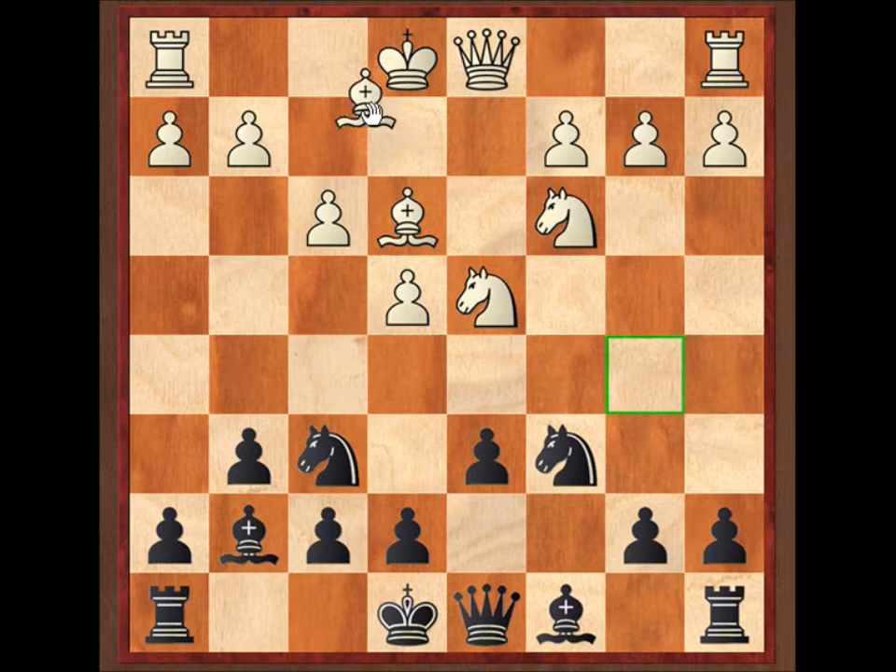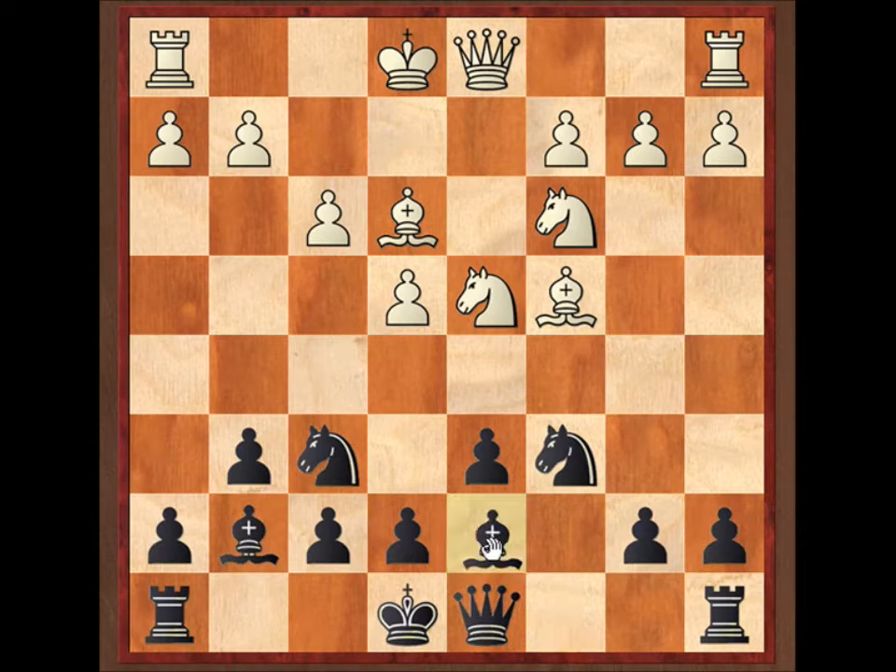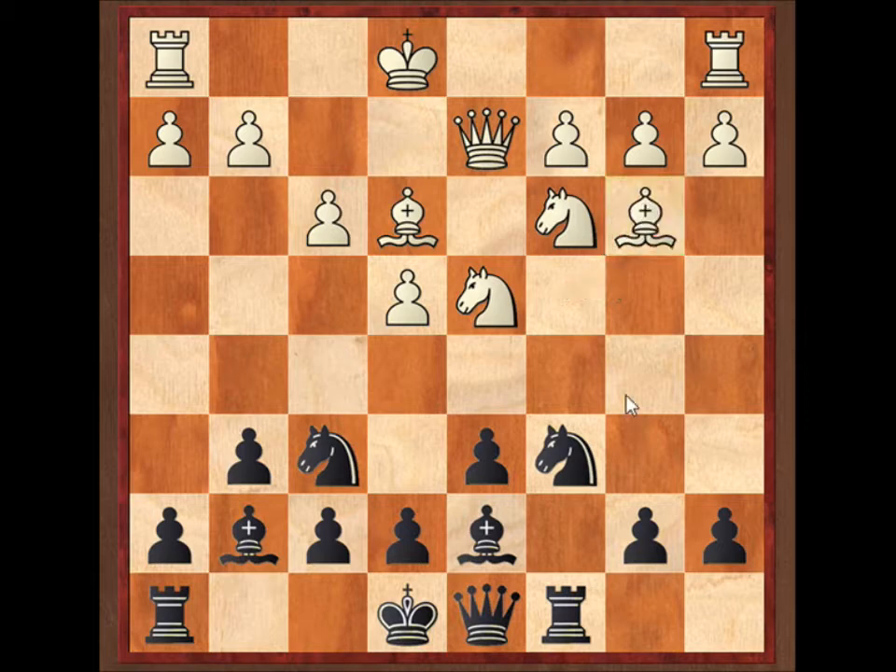This is all normal dragon stuff, but I have a confession — I don't really know that much theory in the mainline dragon, and I was pretty sure he would know the theory really well. So I decided to deviate a little bit, which my coach recommended as well. Charlie Story was coaching at the time, and we came up with what I like to call the decelerated dragon. The idea is that I'm not going to castle, at least not early anyway — I'm just going to keep the king in the centre.